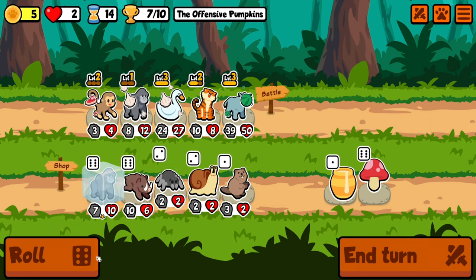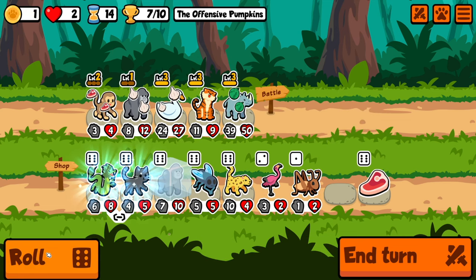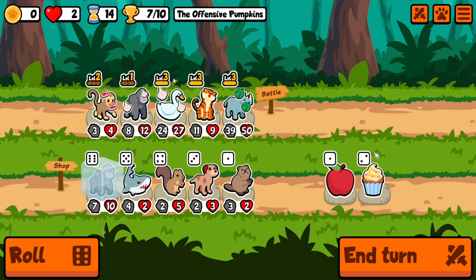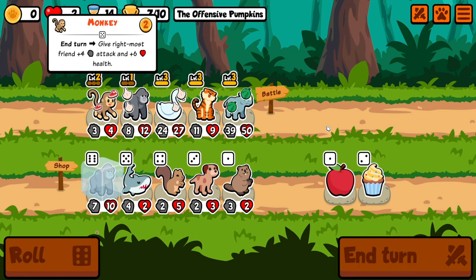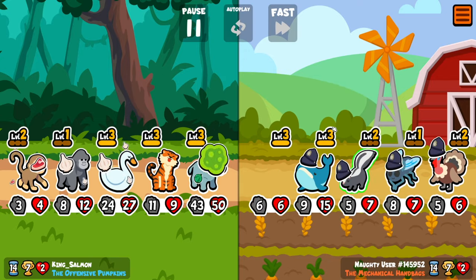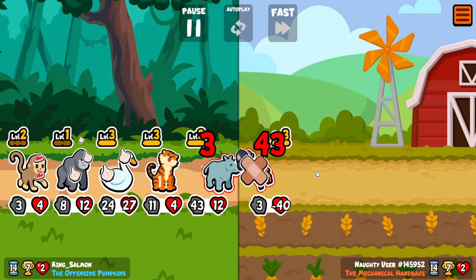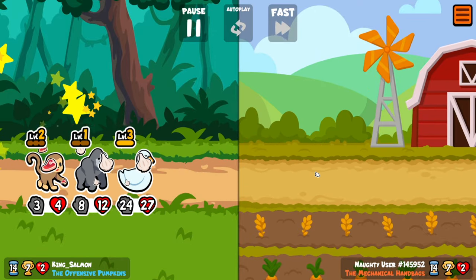Another tiger! Ooh, we get the level three! This is insane - we're just giving him more attack, we're going to let the rhino do his thing, see how it goes. Oh no, look at the damage! He's unstoppable!